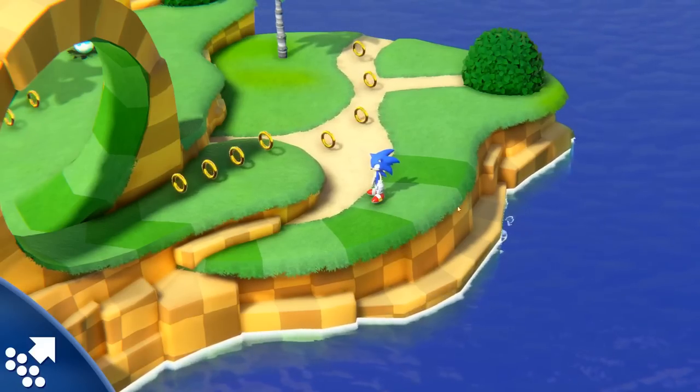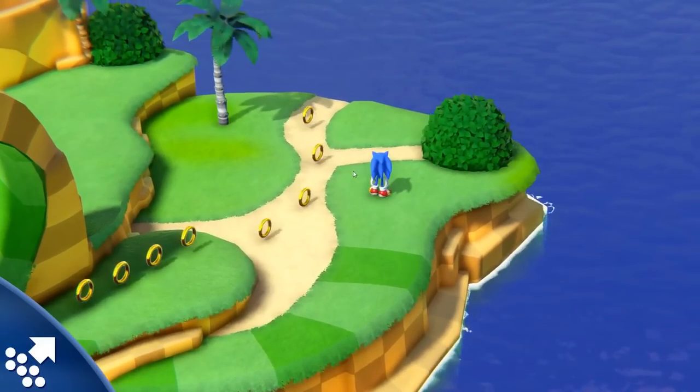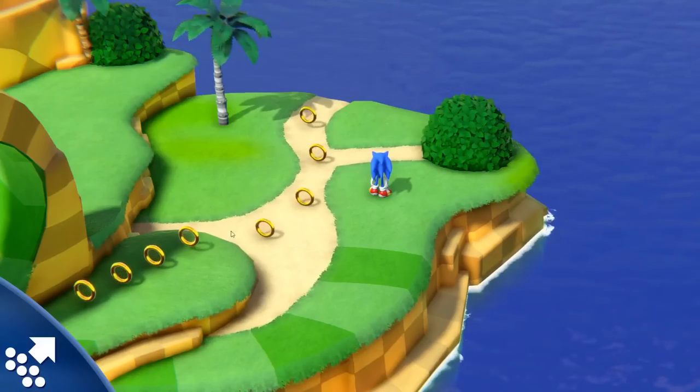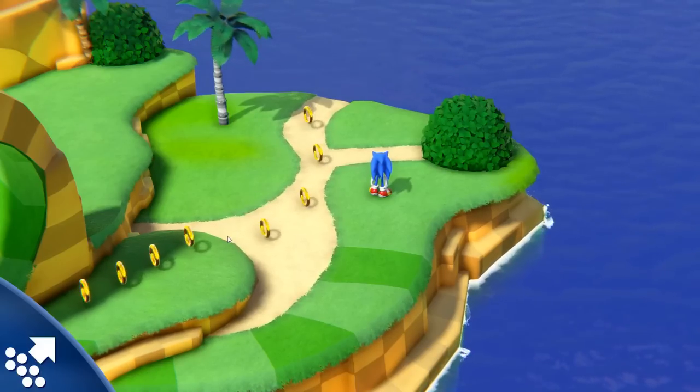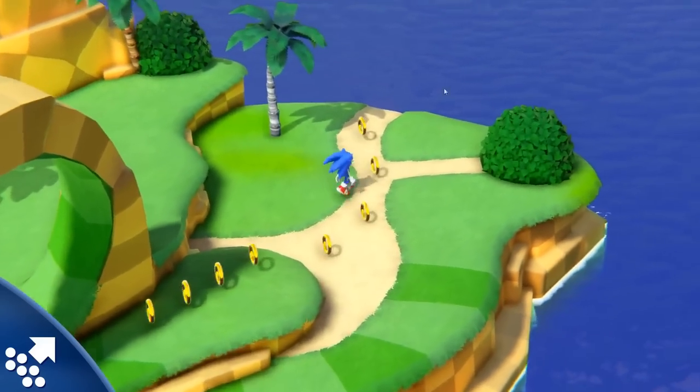The grass borders are swaying a bit now — neat little detail. We have some post-processing in the game, like bloom, which you can barely see but it's there, and some color grading which makes much nicer colors.